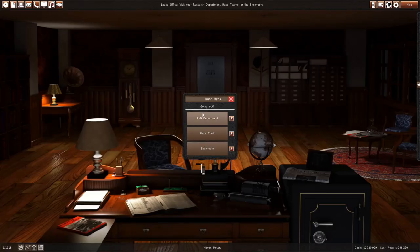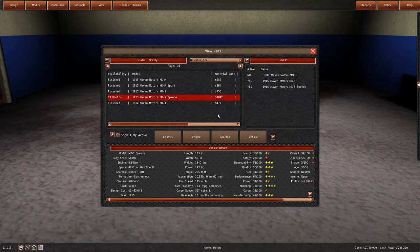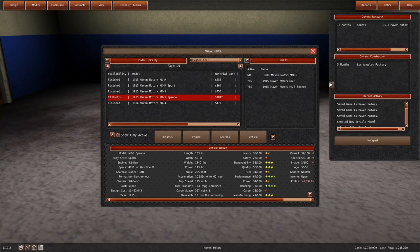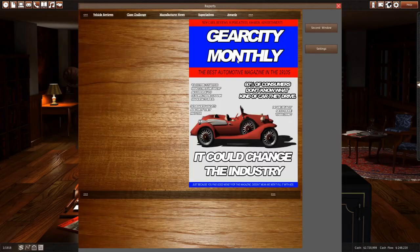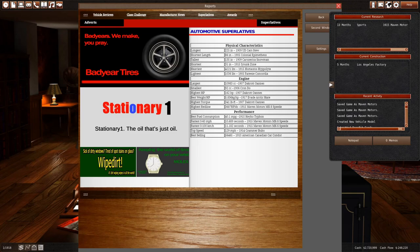We're making a new vehicle right now as well. We can go to our R&D section - the MKS Speedy. 140 horsepower - none of that 40 horsepower stuff. 1800 pounds, so it's a fast car. 4.1 liter straight six engine, 0-60 in 10.7 seconds, which is very slow by today's standards, and a top speed of 115 miles an hour - but this is a fast car for 1915. It is actually the fastest accelerating car - 0-60 is the fastest car ever made, once it's done R&D in 13 months or so.